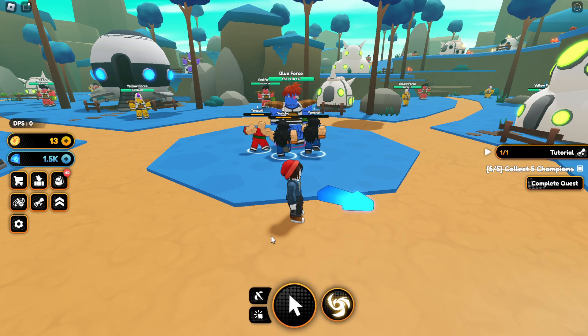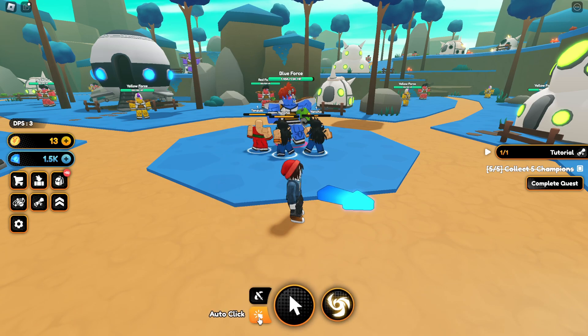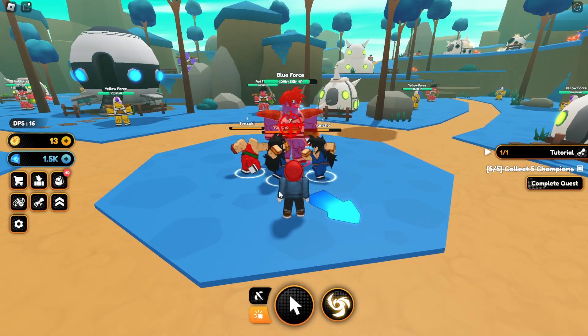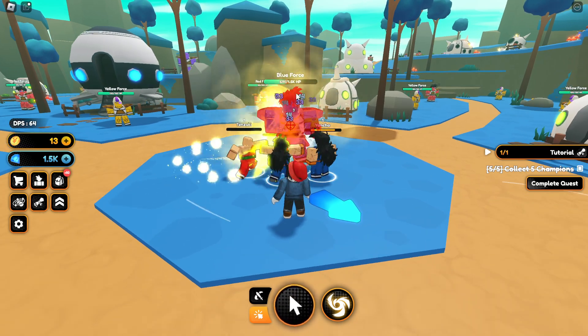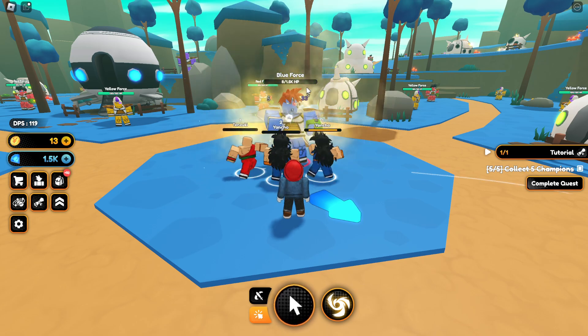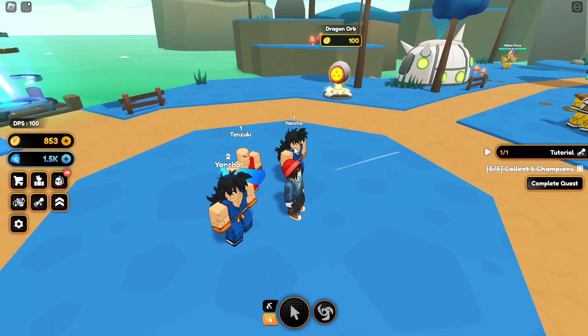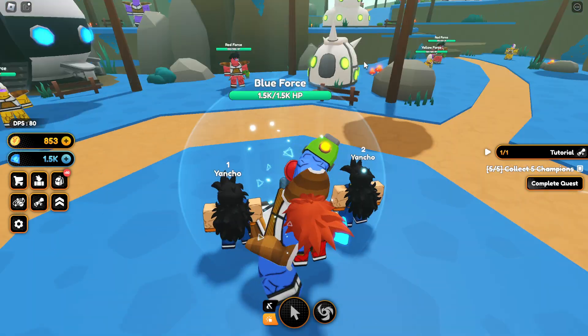I spend 3,499 gems on the auto clicker, leaving around 1.5k gems. Now if I click this blue force and hit the auto click button, I'm clicking three damage really fast and the blue force's health just gets deleted. He dropped 852 coins, so I can open a bunch more orbs.